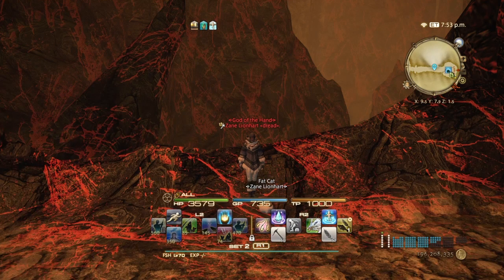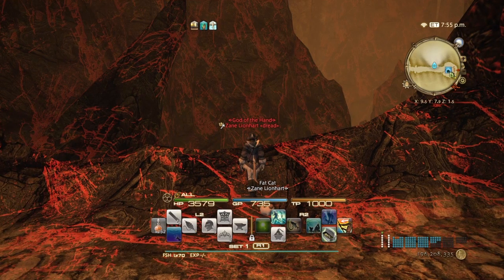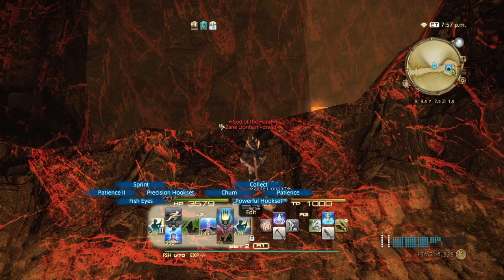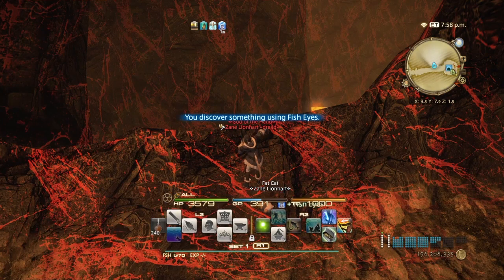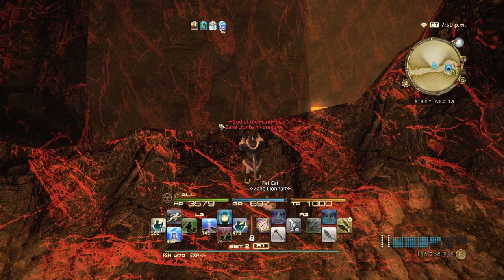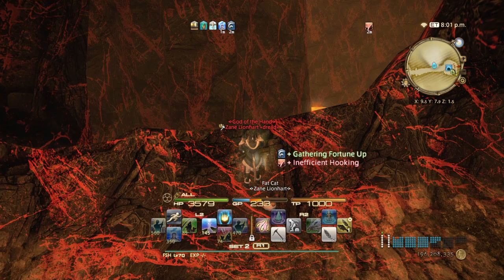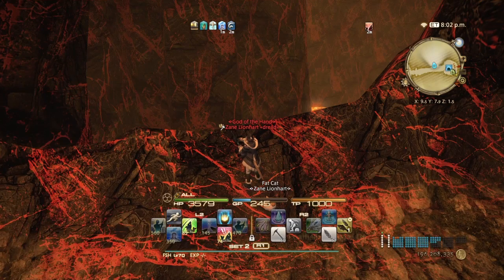First, face the lava here. Make sure your bait is set, then hit Fish Eyes, pop a cordial — you can use GP food if you're lacking — then go with Patience. Cast your line and now we wait.